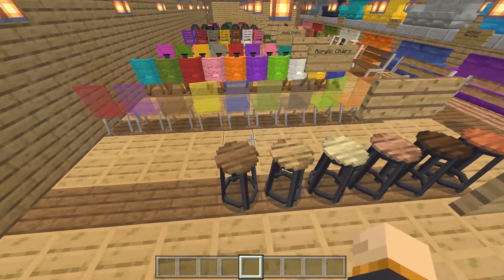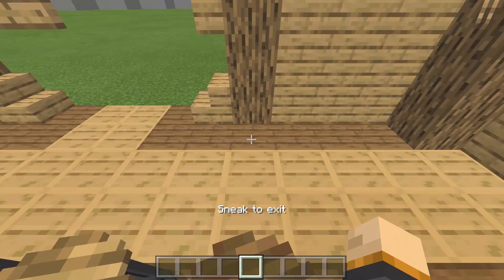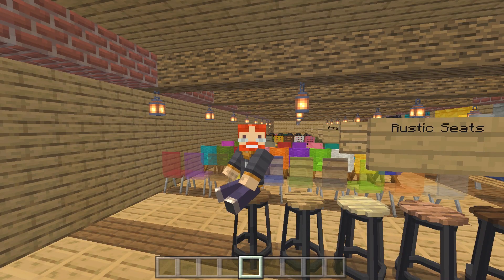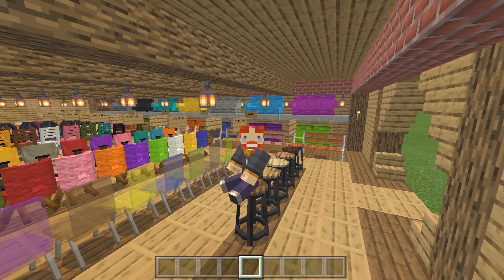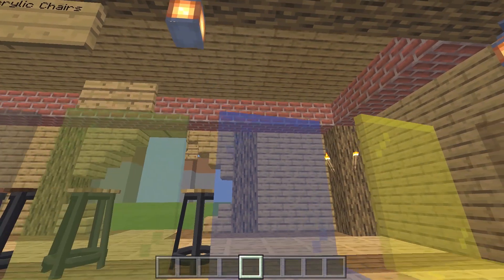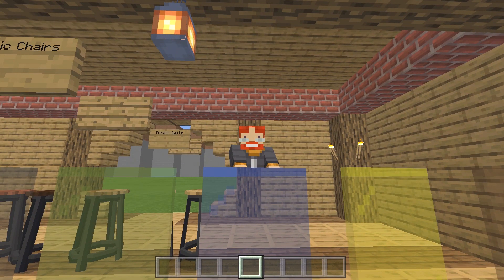These rustic seats are the kind of traditional chairs you'd probably see in kitchens, and you can actually sit on every single one of these chairs. Look at this — we are literally sitting on a chair in Minecraft! Also, I go invisible with the glass chair, which is a very strange rendering thing with glass.